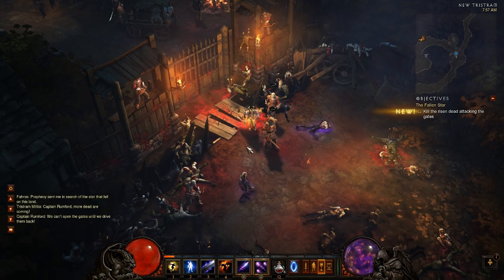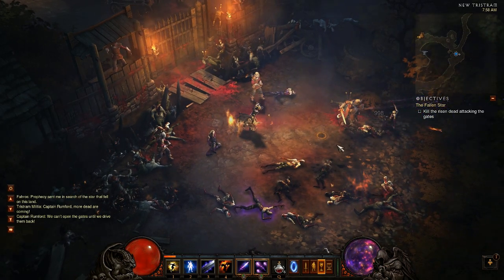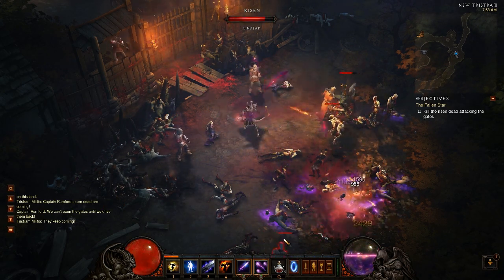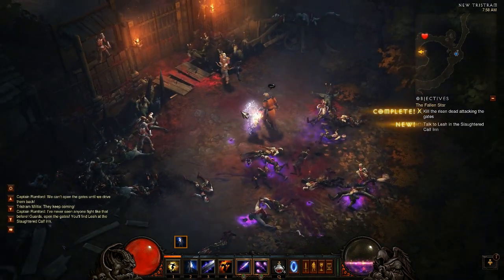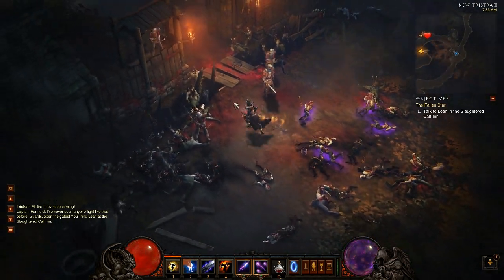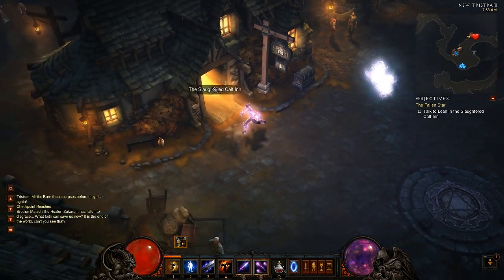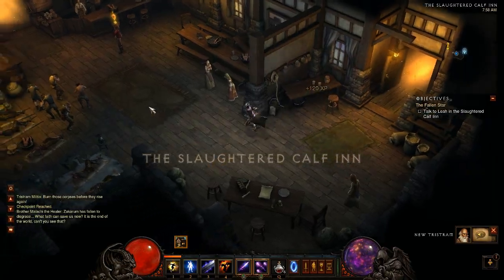This game starts off with Tristram getting attacked, and it's not really explained why you happen to be there, but you come in to save the day and clear out zombies right off the bat. I really like that the game gets you into the action immediately — it's one of the reasons I think Diablo is so popular. Anybody can pick it up and have fun because you're just thrown into killing zombies: first quest, waves of ten, twenty zombies coming at you. The game keeps up that pace the whole time, very fast-paced and action-oriented.